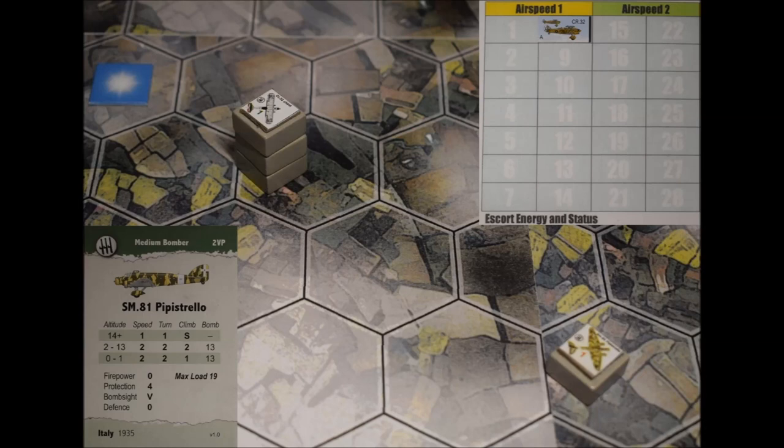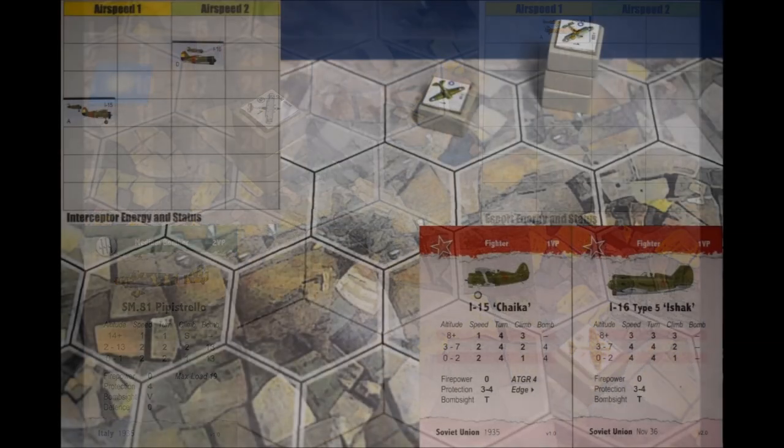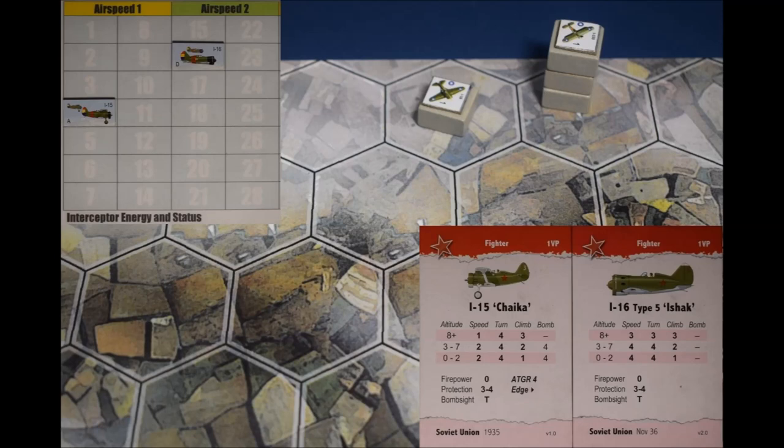The CR-32s may start anywhere within five hexes of the bombers and up to two levels above. Since the sun is randomly shining down from the left rear, they opt to deploy three hexes up sun at level nine. Their initial energy is eight, four times the SM-81 speed rating of two, giving them an initial airspeed of one hex per round. On a d6 roll of four, the interceptors randomly enter on the up sun side edge. Their agreed maximum altitude level is eight, but the player opts to raise the slower I-15s to level nine in exchange for dropping the I-16s to level seven.